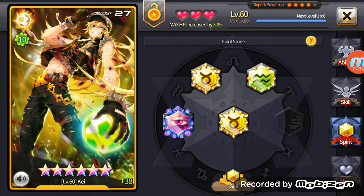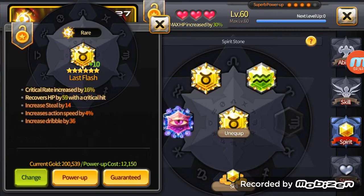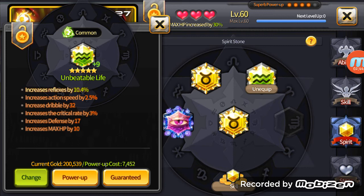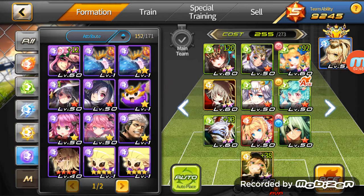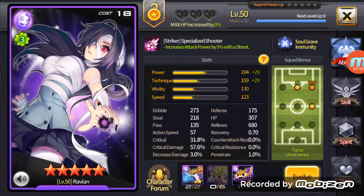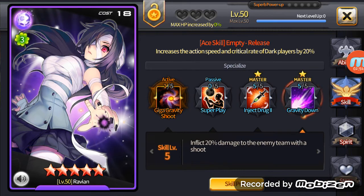Because of that, even though he takes little damage, he still takes damage and he's gonna die eventually. That's why he needs these stones — so he crits, does a lot of damage, and heals. And this reflex stone is just because I don't want to be cheesed by Ravian.